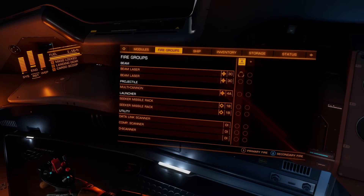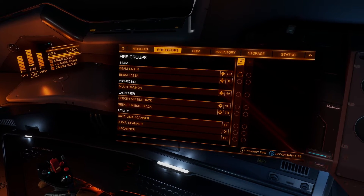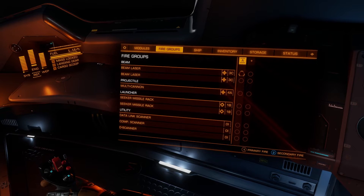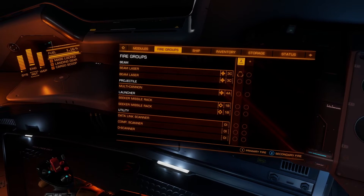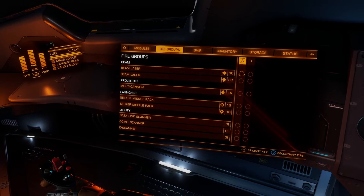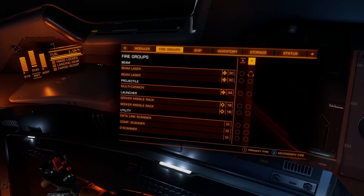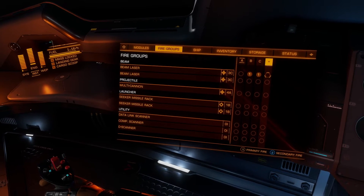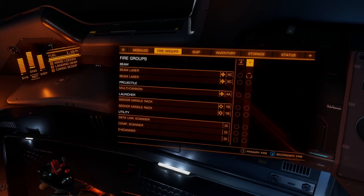We're just going to focus on the weaponry, but those utility categories also apply and you would switch those from your combat option to your discovery option. Looking at the list, you can see there are two beam lasers and, to the right of that — almost like columns in Microsoft Excel — you have an A and then some empty circles that you can cycle between. You can go up and down using your directional pad or controller and also move to the right, pressing A or your selection key to add another category to a fire group.